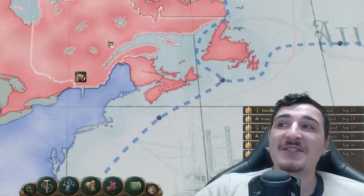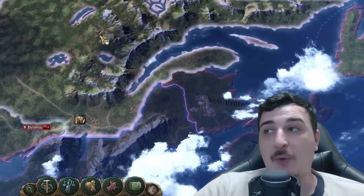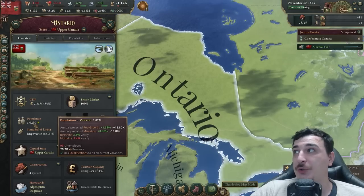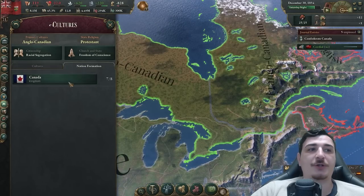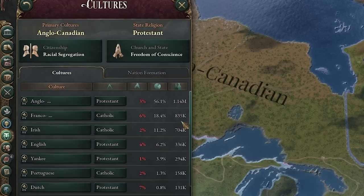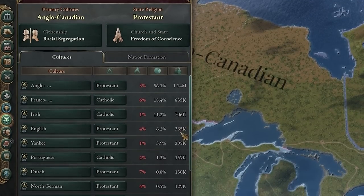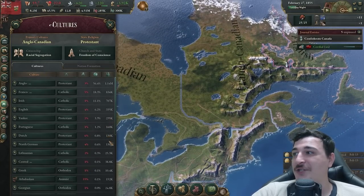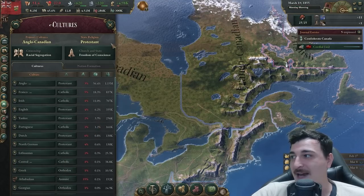We're building a second government administration building in Quebec because we need more bureaucracy, and this is the state growing the fastest — in a few years it'll have a few million population. We already got one million in Ontario, which is huge, and 1.22 million in Quebec. Here's what our cultures look like: Anglo-Canadians and Franco-Canadians are the top two at 1.1 million and 800,000. Surprisingly, Irish is third at 700,000, plus 335,000 English, Yankees, Portuguese, Dutch, even Germans.